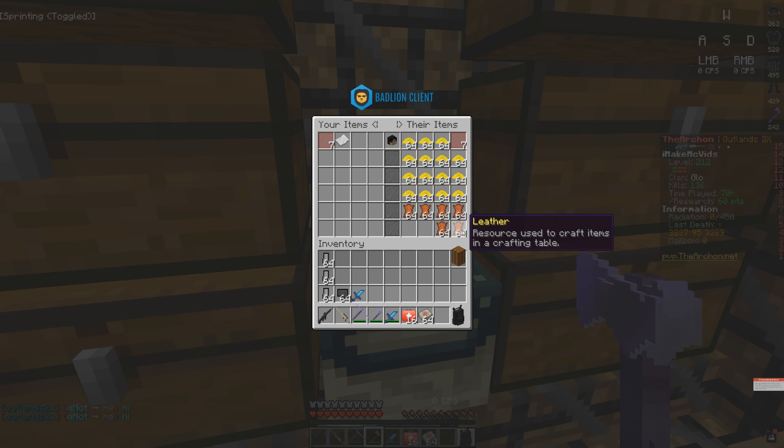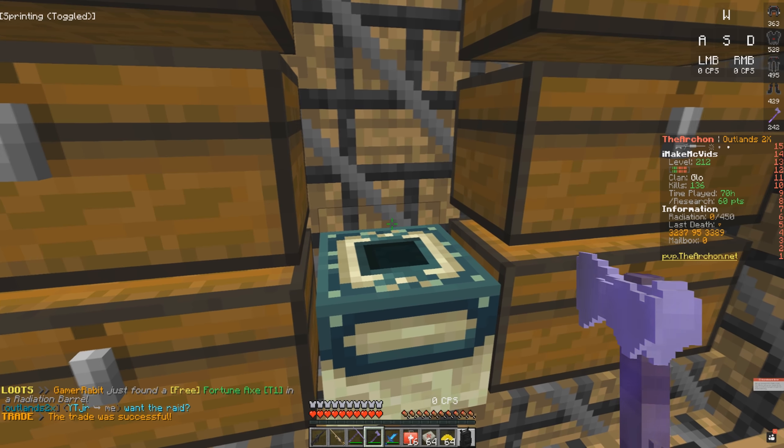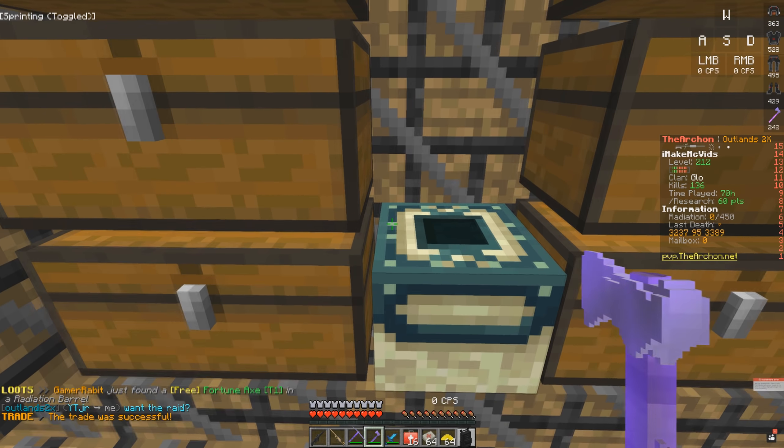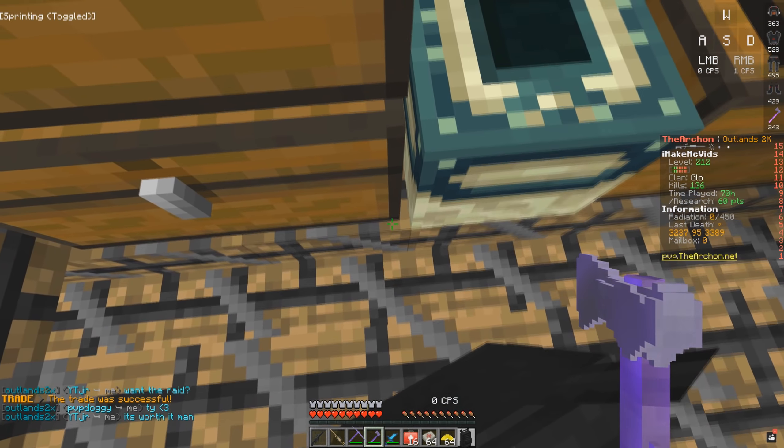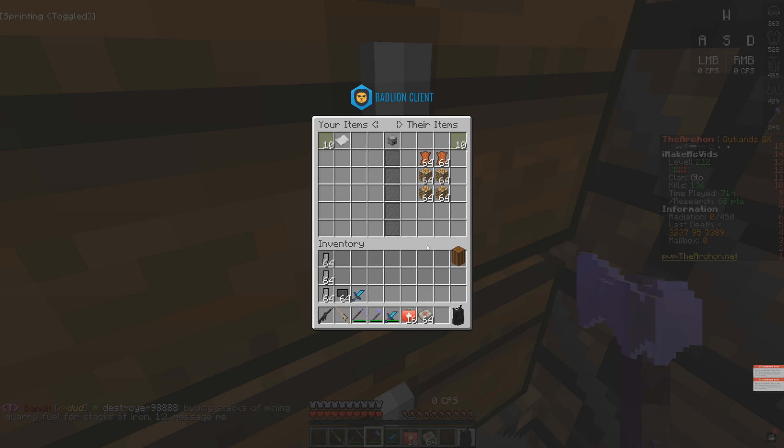You know how I was saying Kevlar chestplate recipes are really rare? Well, this guy is trading me six stacks of leather and 15 stacks of sulfur for one Kevlar chestplate recipe. It might be worth even more than this, but this was the best offer after looking for about 10 minutes. This is obviously going to make us at least one C4. Thank you to PVP Doggy — I hope you enjoy the Kevlar chestplate recipe. That is why I got the recycler. We have another trade now.